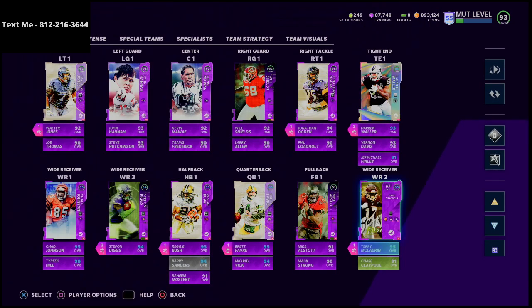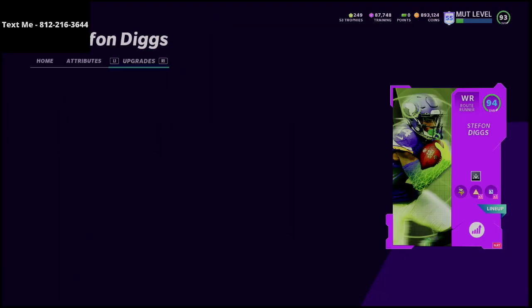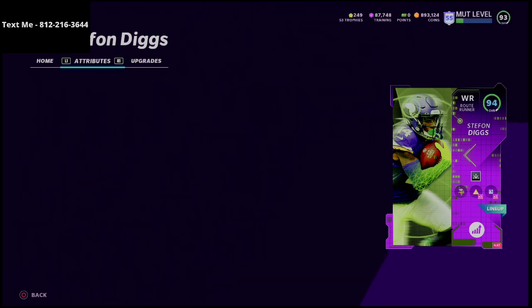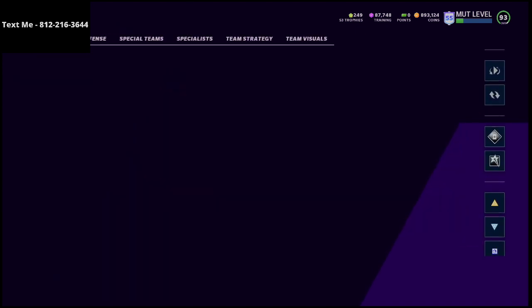Stefan Diggs rounds out the three best wide receivers in my opinion. He has the route running archetype, so I can put route technician on him for only 2 AP — meaning I now have two wide receivers with route technician and all have over 90 route running. Stefan Diggs has 91 short, 91 medium, and 95 deep route running with 94 speed, so he's a little slower than the other cards but he gets the job done.